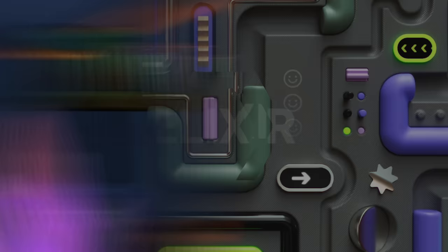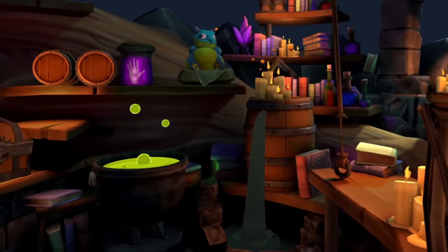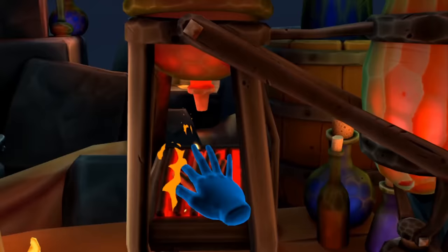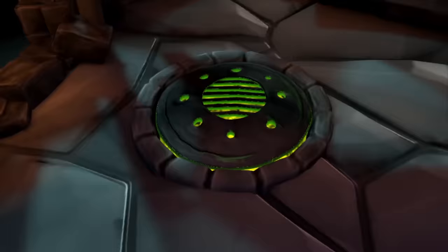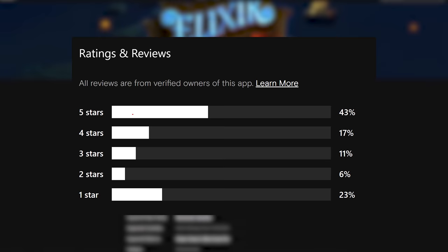Elixir is a free game meant to show off the hand tracking abilities of the Oculus Quest and Quest 2. It is a short experience, but if you haven't experienced much hand tracking yet, it's probably one of the better showcases on the Quest. The game drops you into a fantasy world as a sorcerer's apprentice, learning to help the sorcerer through all kinds of different tasks that require hand tracking. This is one of the lower rated apps with a 3.5 rating, mostly due to its short length that people mention in reviews.